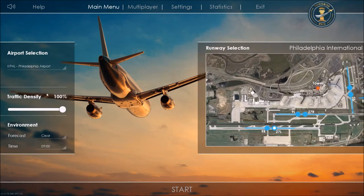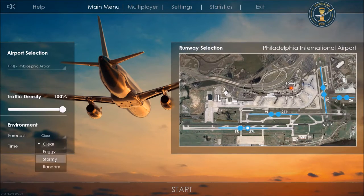Traffic density is 100%. You can set the weather conditions — we're going to go with clear. We'll start at 0900; you can start any time on the hour. Our runway selection: we'll use 27 left as the arrival runway and 27 right as the departure runway. Arriving aircraft land and turn off at various exits, taxi up to the terminal. Departing aircraft taxi down Hotel taxiway, cross 1735, line up on 27 right, and take off.